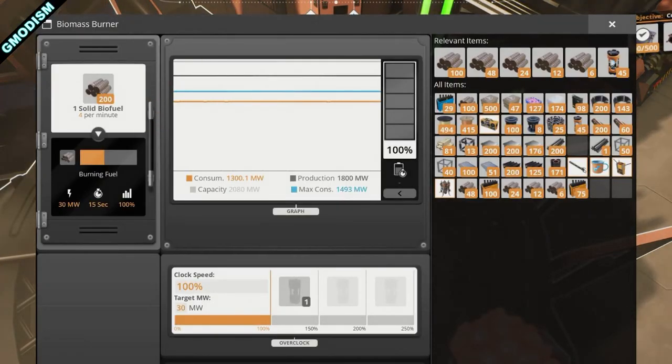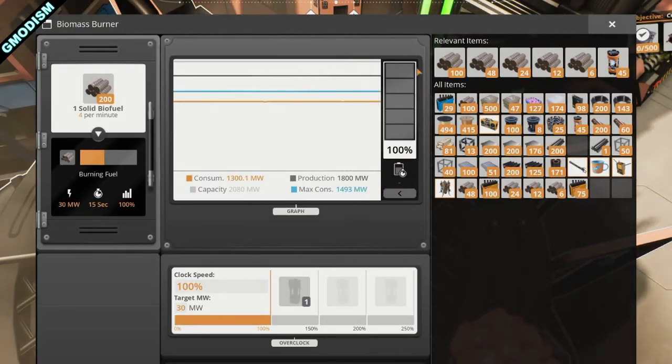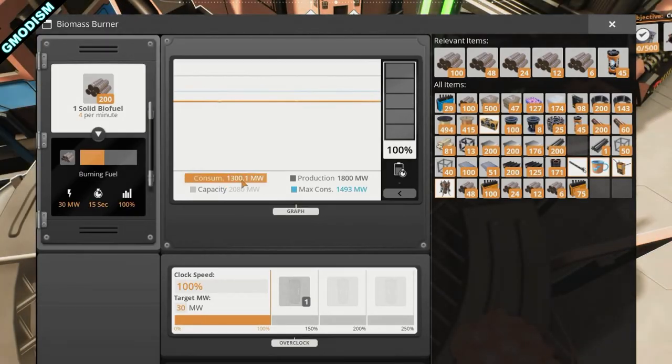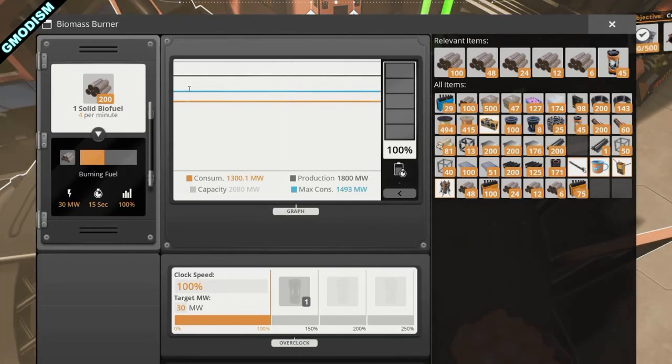In the power priority: first automated power like coal, then biomass burners, then if biomass burners run out, stored battery power kicks in. Batteries are only used when necessary; otherwise they stay charged. Biomass burners don't seem to charge batteries — only coal power plants and other sources with excess output do. To avoid that terrible power-down sound, your consumption needs to stay below production.